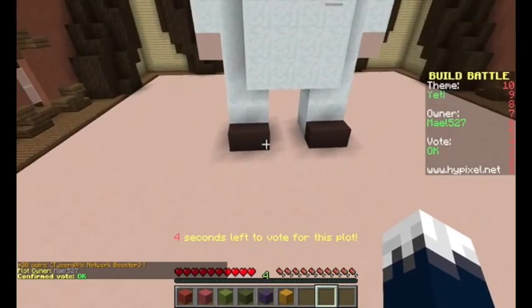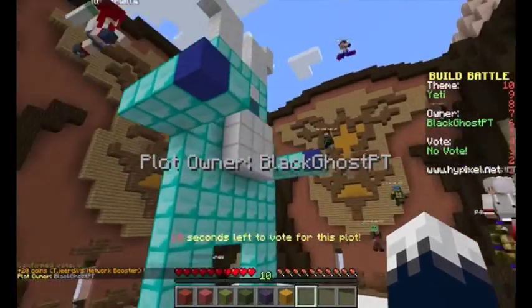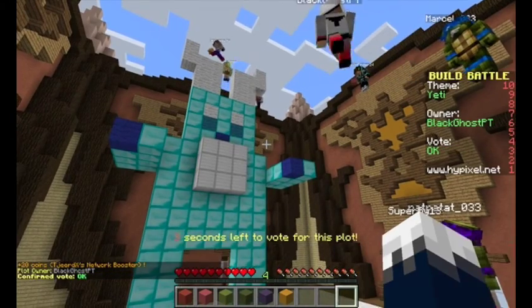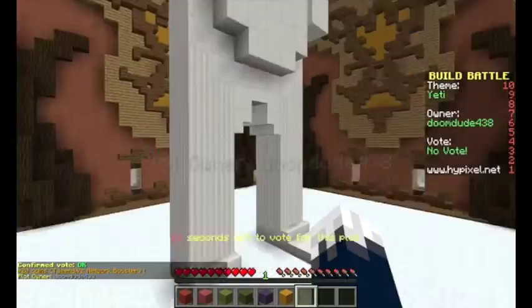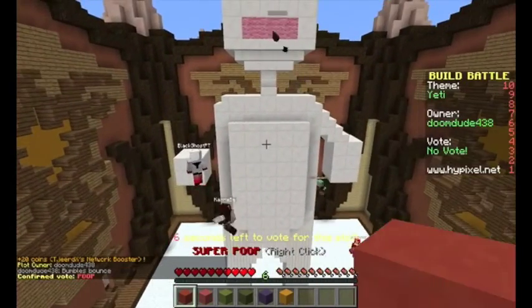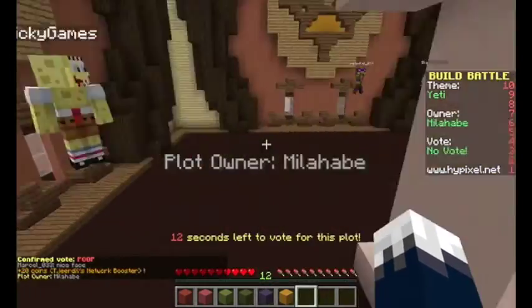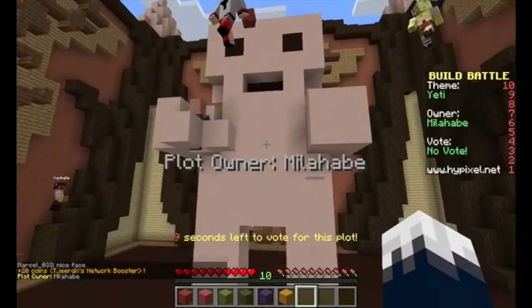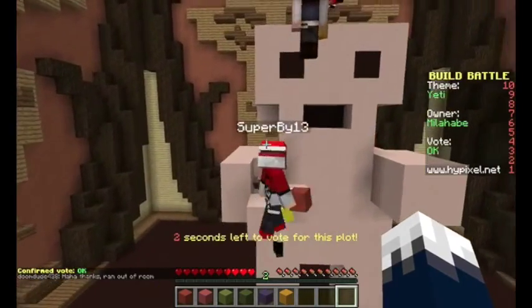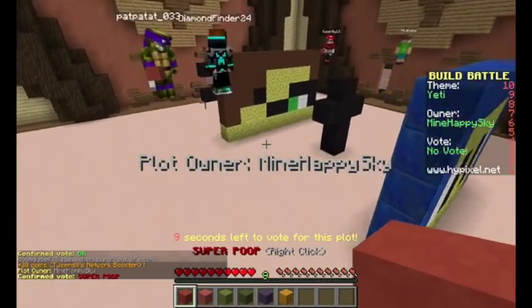I should put feet on mine, probably. He's scaring a villager — that deserves an okay. I'm not super mean and I'm not gonna give everyone super poops, because that's what some people do and it's really annoying. Half of his arm's not finished, and that doesn't look like a Yeti — it looks like an alien. That's a super poop, that is a super poop.